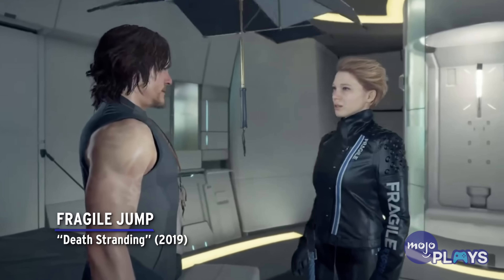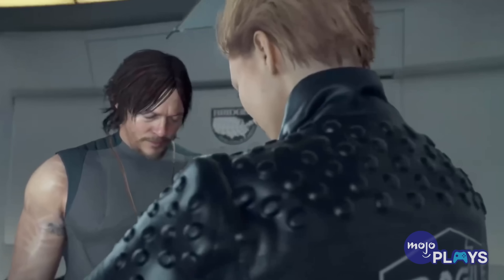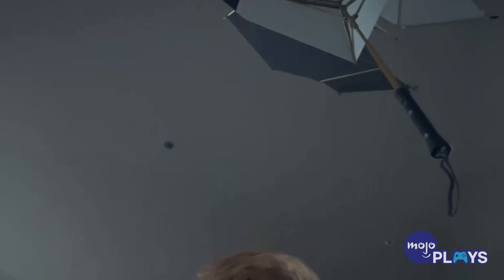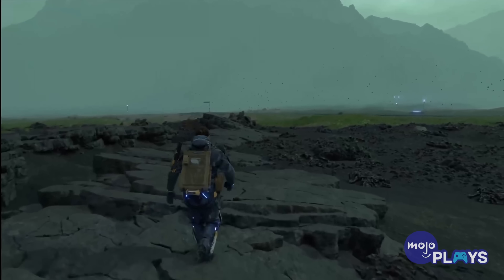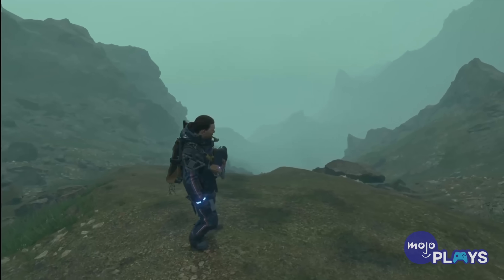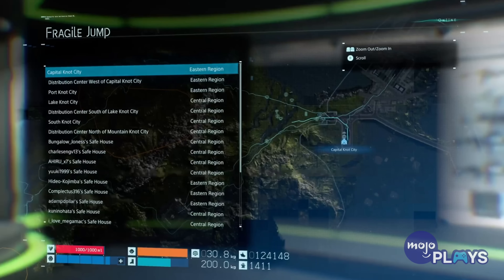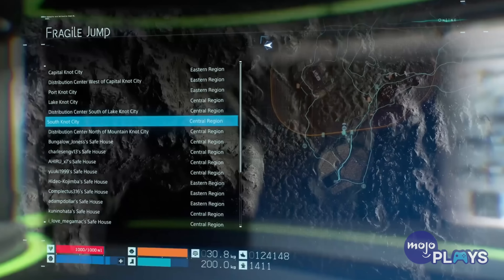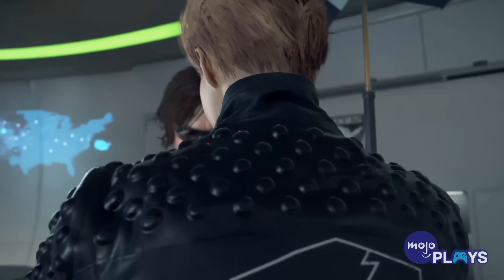Fragile Jump — Death Stranding. Death Stranding's fast travel mechanic doesn't actually open up until you get to chapter 3, once you get to the central region. However, once you are at this part of the game, you are able to utilize the Fragile Jump mechanic via Fragile's Umbrella. It's located in your private room. Sam can then Fragile jump to any previously visited room. It's a fantastic little in-universe way to provide for quicker traversal across the game's regions. However, it is worth noting that the Fragile Jump can only be used to transport Sam, not any cargo, supplies, and the like.